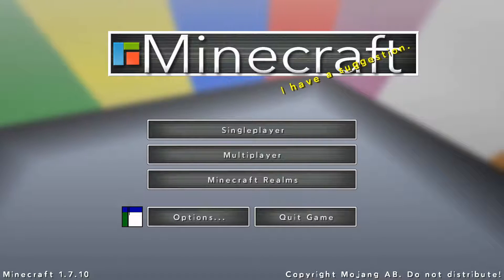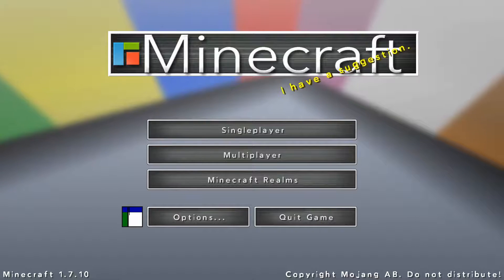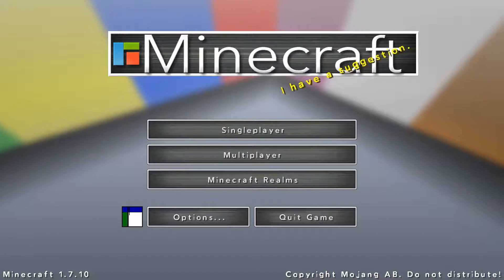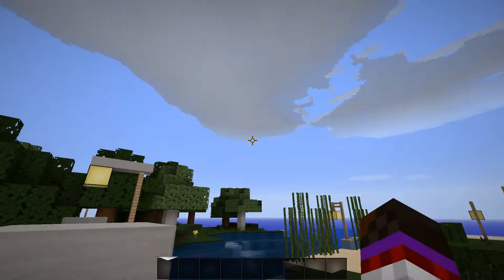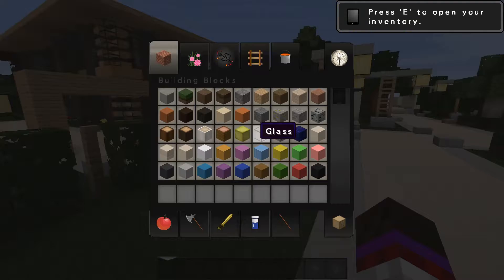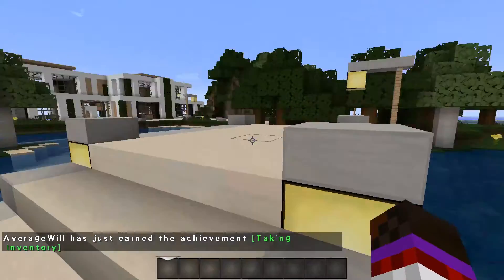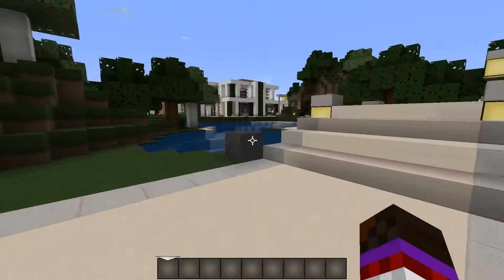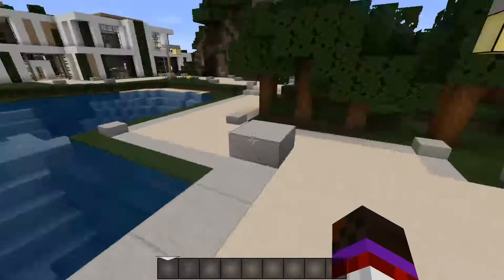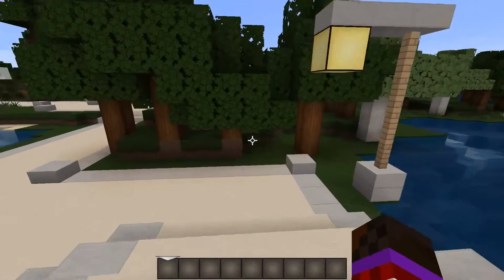Hello everybody and welcome back to the channel and welcome back to Minecraft. Today we have a map from 1.710 called Ville Dream City and we're going to check it out. I'm going to load up my single player world. I have a modern Minecraft resource pack on so that we give these houses a modern look.